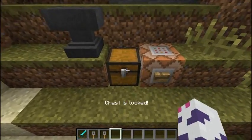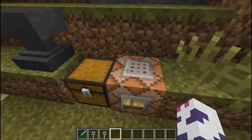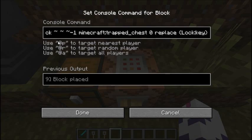So you see, I right-clicked it and it said 'this chest is locked.' And this is done using this command right here.